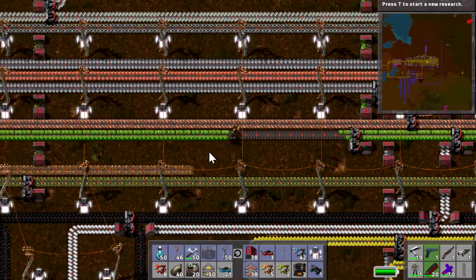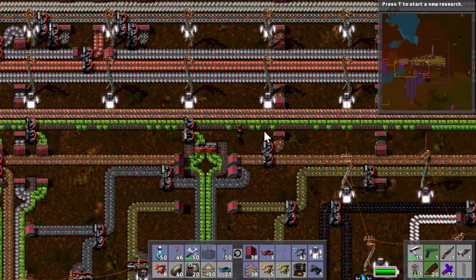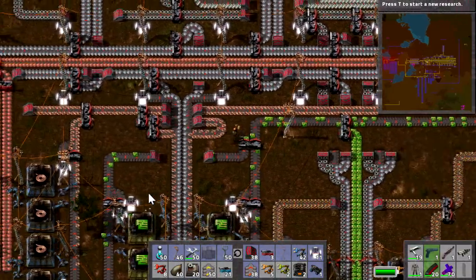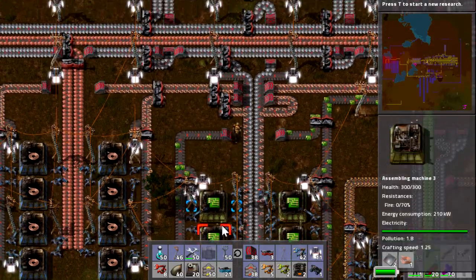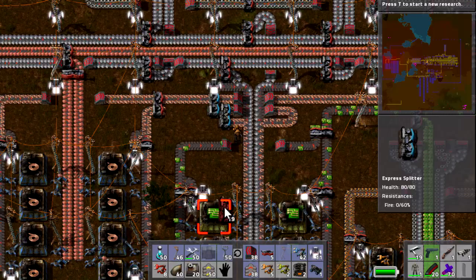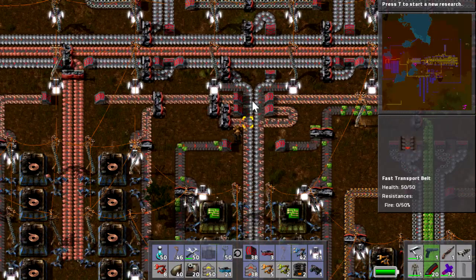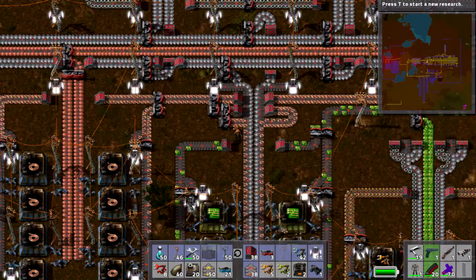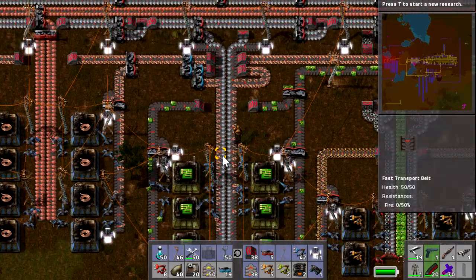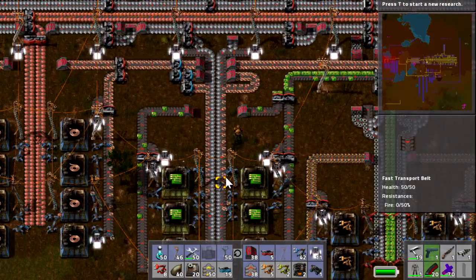I want to show you something with the electronic circuits — these things right here are being used by pretty much everything left, right and centre. So we need to produce more of them and move them around a little bit quicker. At the moment their movement speed is throttled by these belts and I'm thinking about upgrading them. This is where we're making the electronic circuits. The copper wires are coming in at this speed — if we upgrade the splitters to the next level they actually put them in just a tiny bit faster. So now I've swapped them over you can see they're coming through faster. What we actually need is another line of copper coming in here, because it's all getting used up and hardly any is getting backed up. This is kind of the maximum production we can do.